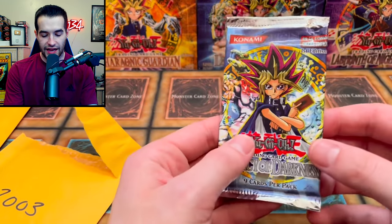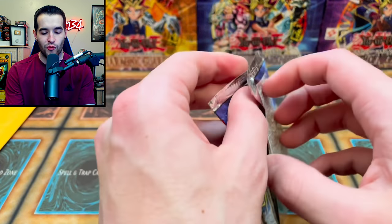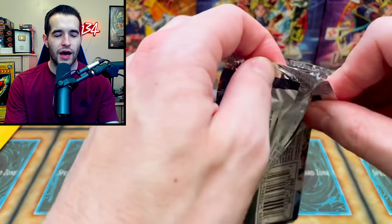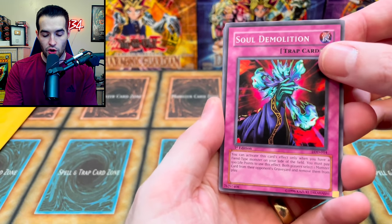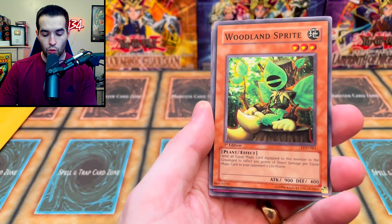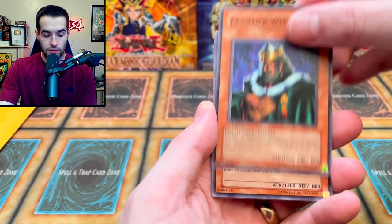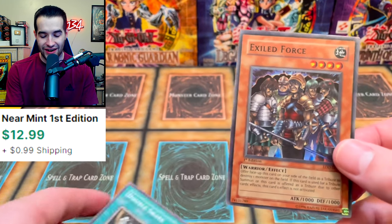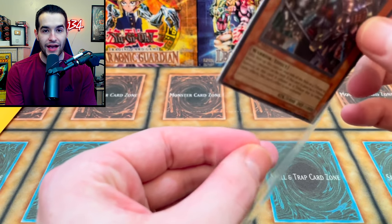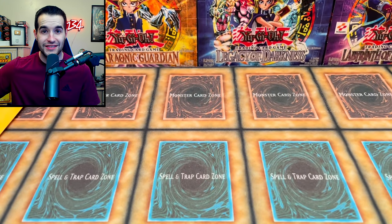2003 — Legacy of Darkness, old faithful. We've opened many of these first edition packs. Let's see if we can get a secret rare. We got Soul Demolition, Convulsion of Nature, Wynn the Wind Charmer, Burst Breath — great artwork — Frontier Wiseman, Possessed Dark Soul, Super Rejuvenation, and an Exiled Force super rare! Another foil — good luck from just one pack. Usually you get one foil every four or five packs.